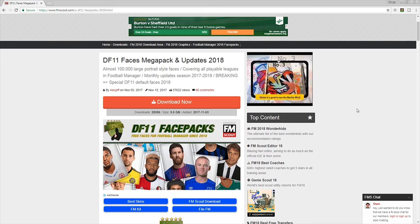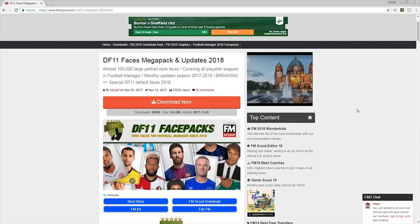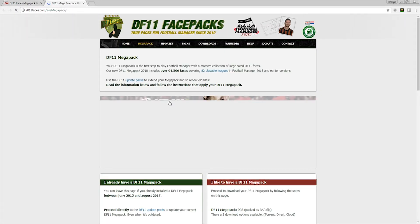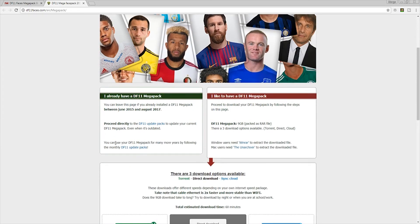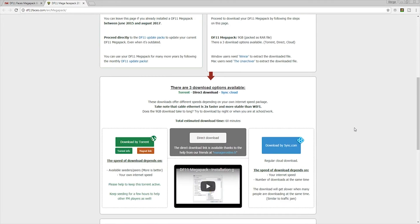I'm on FMScout and I'm going to be downloading the DF11 face pack. That's the one I like. I always use FMScout for most of my downloads. There are other websites and other face packs. So I came to the face pack section, clicked on DF11, and I'm just going to hit the download button. This brings you to a page with a couple of options. We're going to do this like a fresh install. There are update packs you can click on, or if you're a first-time downloader you can use this one. Bear in mind this is a 9GB file, so it's going to take a long time to download. You can download via a torrent extractor or via sync.com — I'm just going to do mine via direct download.